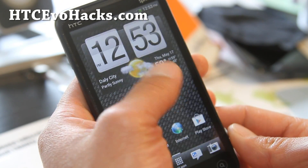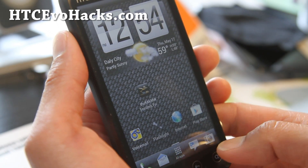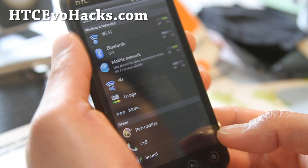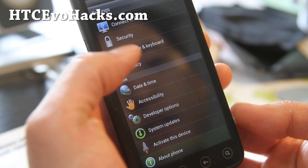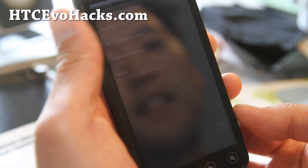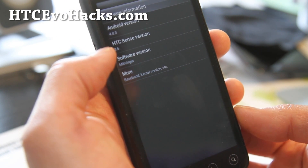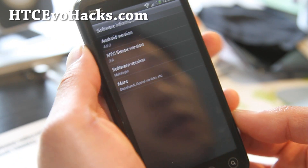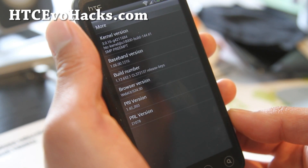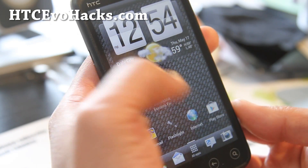Certainly this is one of the best ROMs for the EVO 3D now. It gives you full ICS — this is based off the Verizon mobile leak, so that's why it's called the mcversion. It comes with Sense 3.6 and Android 4.0.3, and I think this is the stock kernel of the leak.